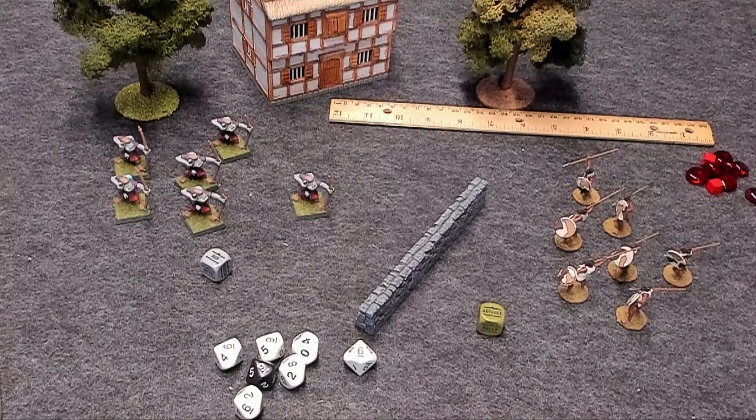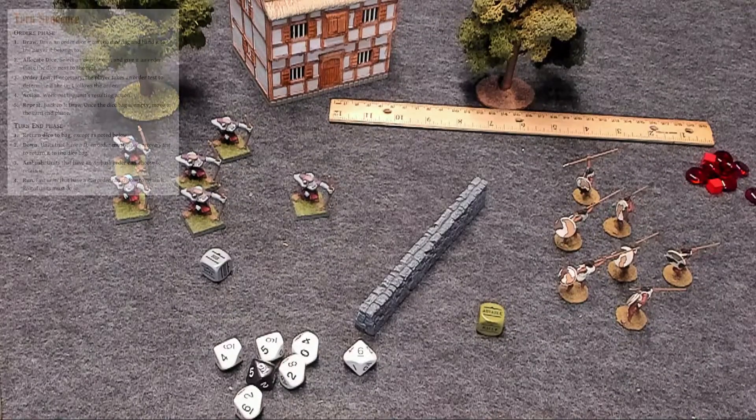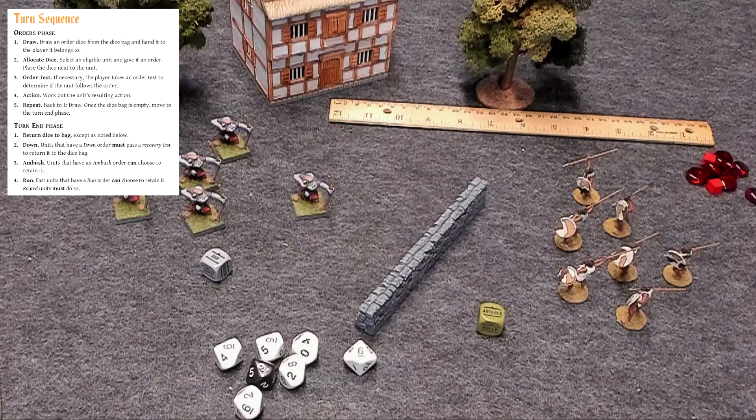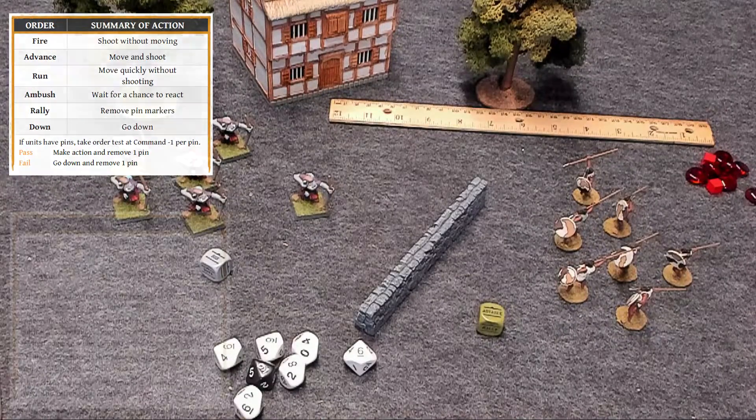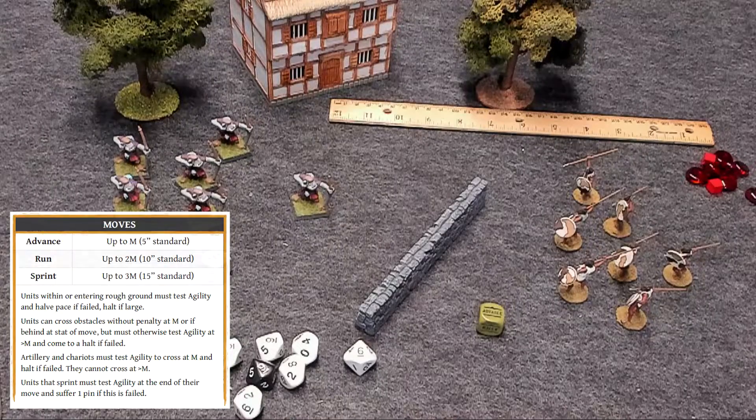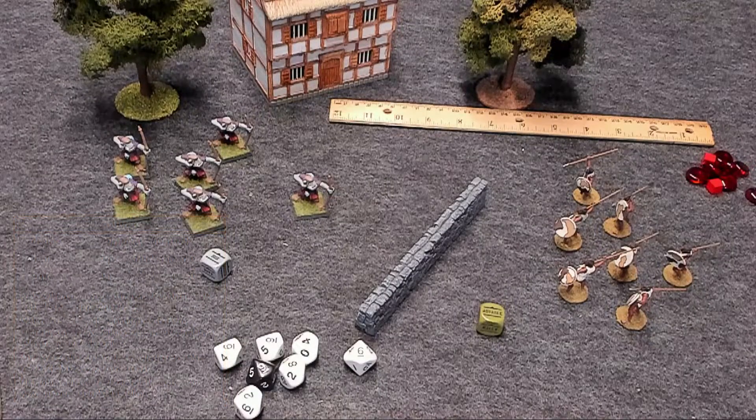We've already talked about the basics like what you need to play the game, the different types of units, the turn sequence. We've also talked about the order dice and movement. Now that that's out of the way, let's start getting into the meat and potatoes — combat.